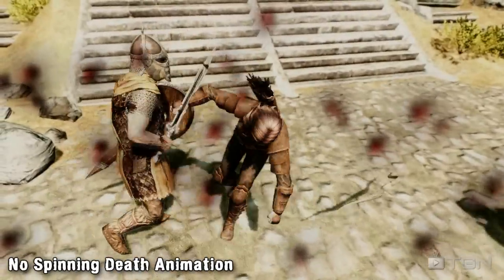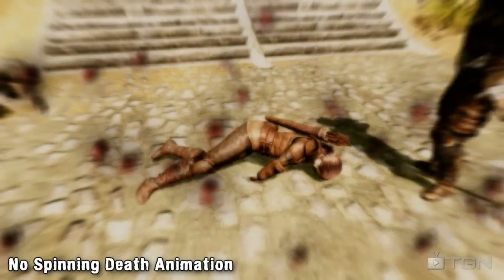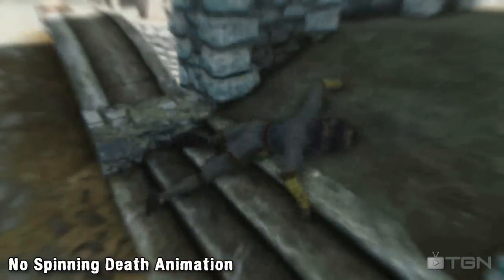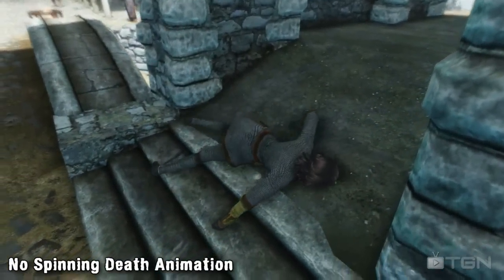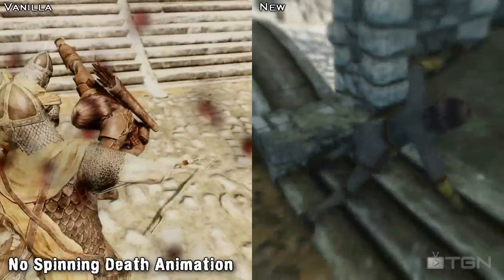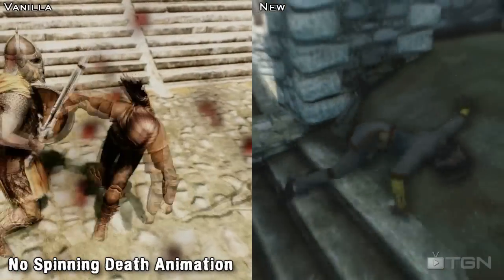The second popular animation mod released this week changes the death animation. The mod attempts to remove any spinning your character does after they die, so with the mod installed you'll get more of a ragdoll effect when dying, and your character will fall in the general direction in which they were hit. If we have a look at them side by side you can clearly see the spinning that happens on the left and the lack of spinning on the right.